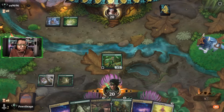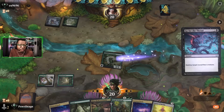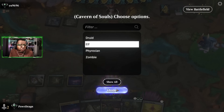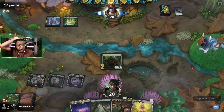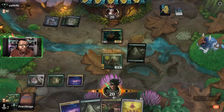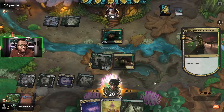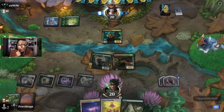We attack hoping they use removal on it — which they did, a Go for the Throat. There's a Glissa in hand so we play it and incubate twice. We're not blocking unfortunately, it just is what it is.